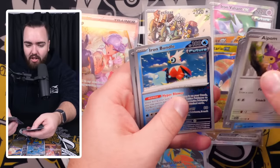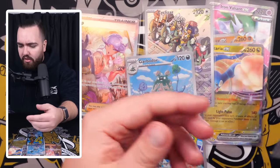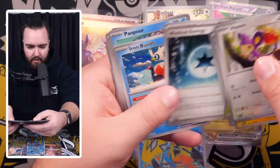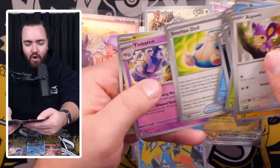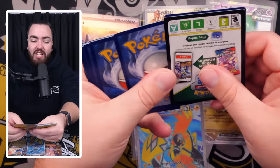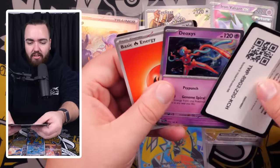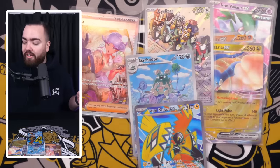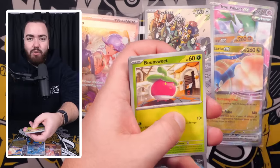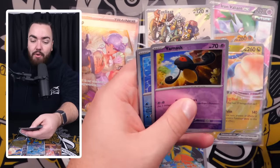We want more though. We've got Earthen Vessel, Medical Energy, Iron Bundle, Ferroseed Reverse, Absol Reverse. I didn't get a rare in that pack — that's crazy. Wait — I apologize. I know what I did. I put it with the code card and the energy cards. It's Deoxys. Listen, I'm a man of my word — if I get it wrong, I will apologize. Pokemon, I'm so sorry. I moved the rare card while moving the energy and code card out of the way. My fault, guys. I'm happy to admit when I'm wrong.